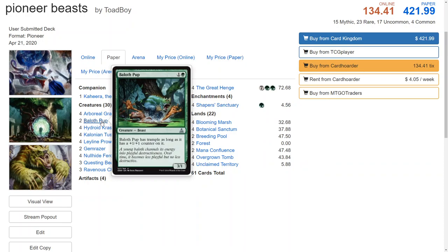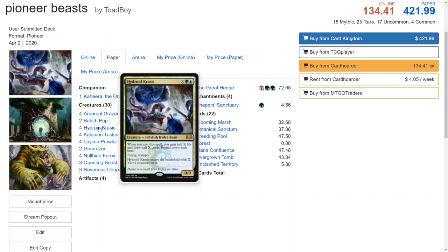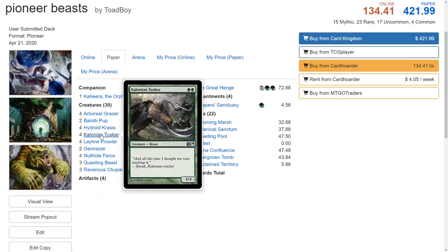Bailoff Pup is a two-of — there might be a better card for the slot, but if you can give it a +1/+1 counter it has trample and becomes a 3/1 for two mana. It's a beast, so if anyone has options for this slot, let me know in the comments. Hydroid Krasis is basically a three-drop in the two-drop slot — if you pay five mana into it you can draw a card and get a 3/3 flyer with trample and gain a life or two. It gets very powerful as the game goes on, and its flying helps against flying decks. Colossal Tusker is two mana for a 3/3 that ends up being a 4/4 with vigilance.